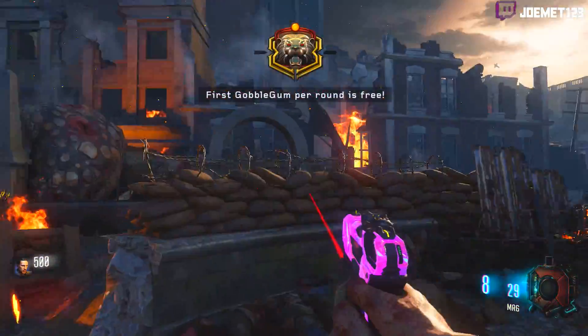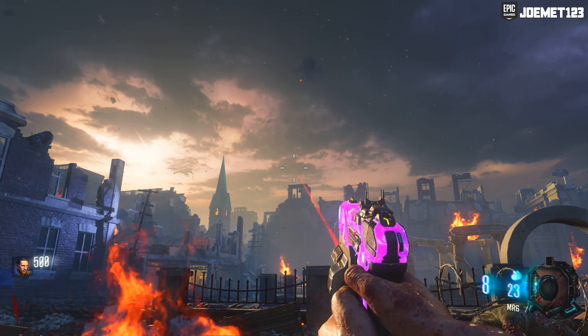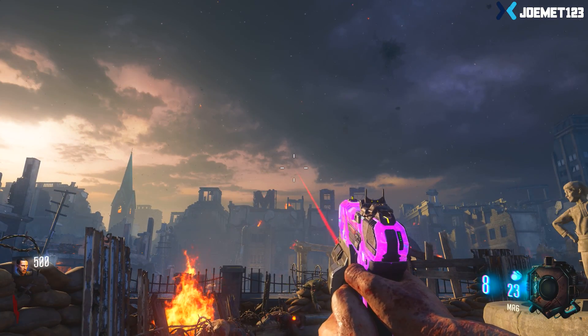Hey, what's going on guys. In this video I'm going to be showing you how to put weapon camos and attachments onto previously uncustomizable weapons in Call of Duty Black Ops 3 Zombies. Some of those weapons include the MR6 and even something like the PPSH. This is an awesome glitch that will definitely add a new breath of life to your zombies gameplay.